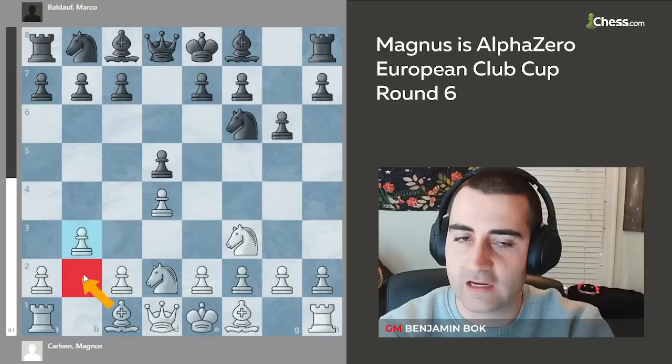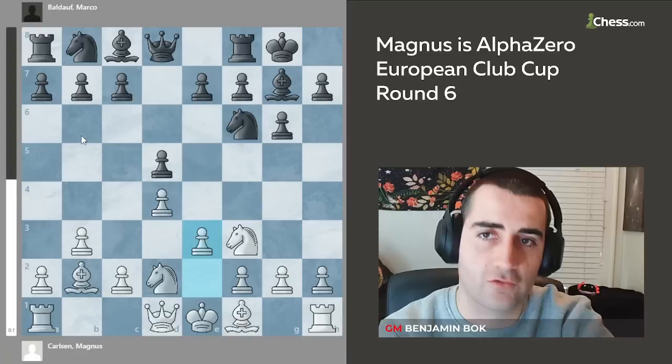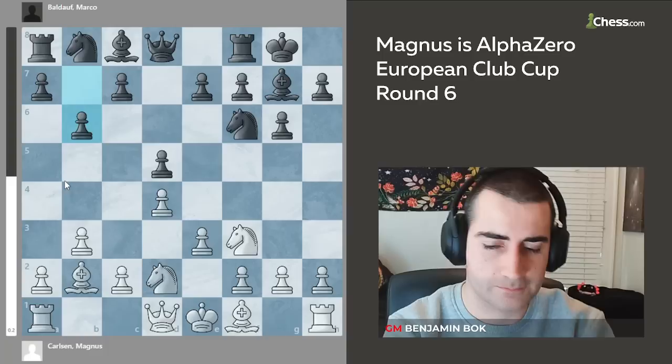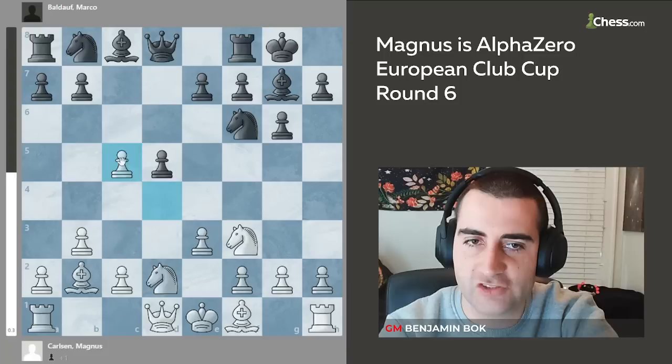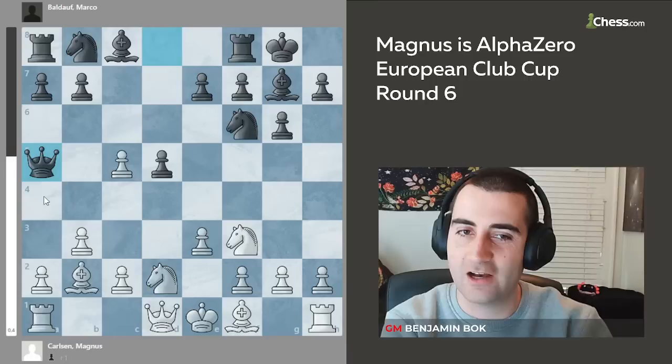Magnus wants to put his bishop on b2 where it can later neutralize the bishop on g7. So black goes bishop g7, bishop b2, short castles, e3, and here the very direct c5 from black. After c5, Magnus took and black has to act quickly — if you play knight bd7, white just goes b4 and you're not getting your pawn back. If a5, just a3 and white is up a healthy pawn.